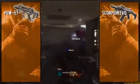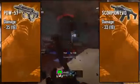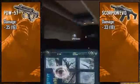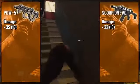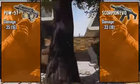First, taking a look at the Personal Defense Weapon, also known as the PDW, it comes in with 35 to 16 point damage, making it the only other SMG other than the MSMC to have the ability to take out enemies in three bullets from close range, while at long range you're looking at about six shots to kill.